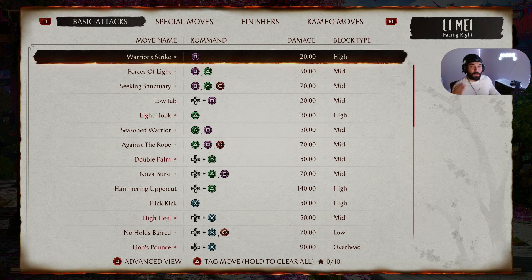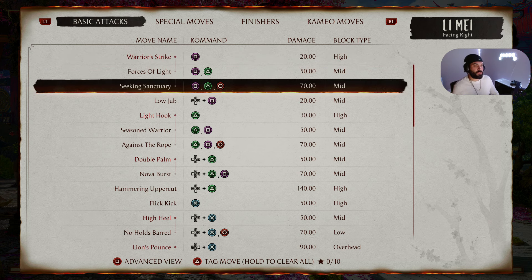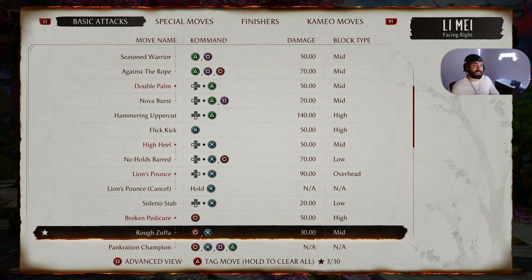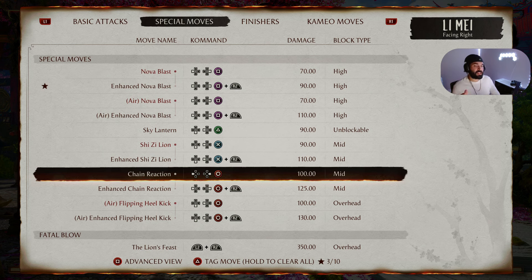For all my advanced players, I'll list out the entire combo string and then perform it. The first advanced combo starts with Seeking Sanctuary — Square Triangle Circle, or 1 2 4 — into Enhanced Nova Blast — Back Forward Square R2, or Back Forward 1 Right Trigger — into Rough Suffo. Rough Suffo is Square X, or 4 3.